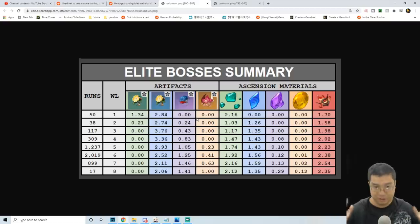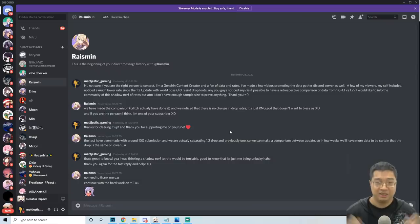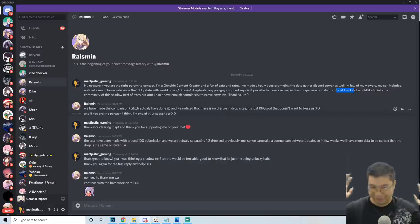So over here, you can see a summary of data from the data gatherers before patch 1.2 — those are the rates for different world levels for the elite boss which costs 40 resin, compiled for all boss monsters. You can see the rates for world level 6 and world level 7, which is what we'll focus on. You can see the rates for the essential materials, and the purple materials are not very high — about 0.12 or 0.13 per run, and each of those runs costs 40 resin. I messaged some of the staff members from the data gatherers discord and asked them whether they noticed a change between patch 1.1 and 1.2.